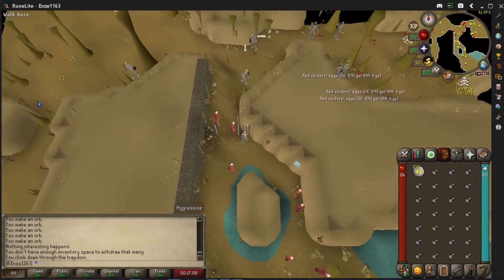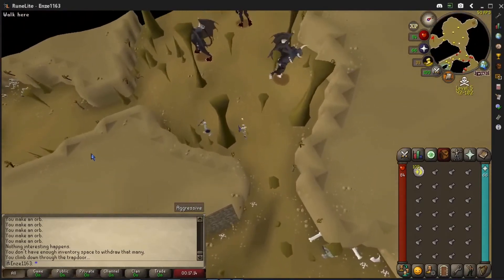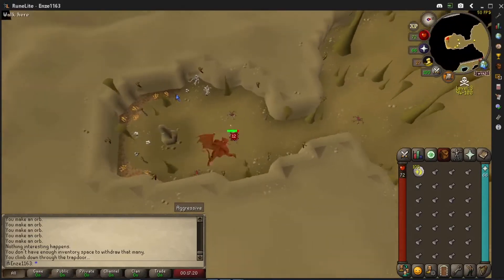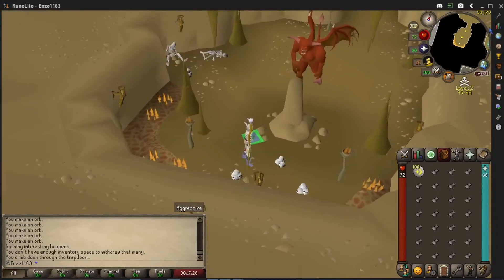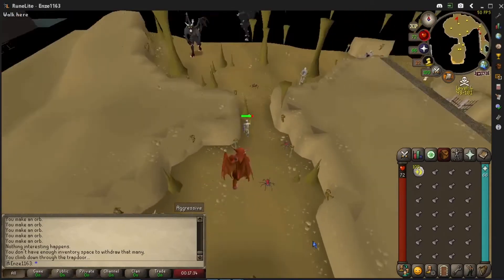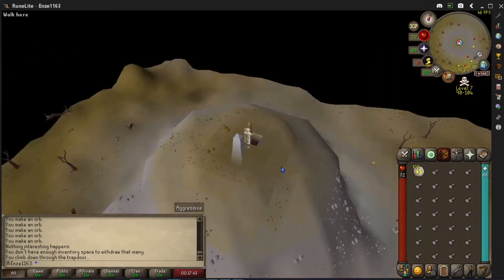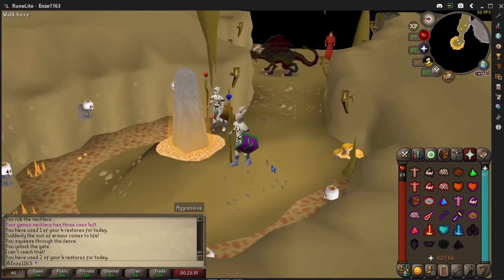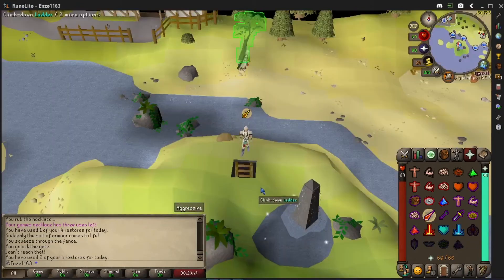Enchanting the orbs will require you to take the unpowered orbs along with some cosmic runes and their respective elemental staff or runes to one of the two locations that has the water, earth, fire, or air obelisk. The earth and air obelisks are located within the Edgeville dungeon within the wilderness area, so it's a good idea to bring a shield or some food if you're not confident. The fire and water obelisks are located within the Taverly dungeon — you'll need a dusty key to enter that area.